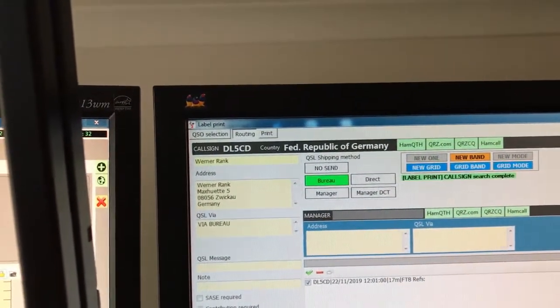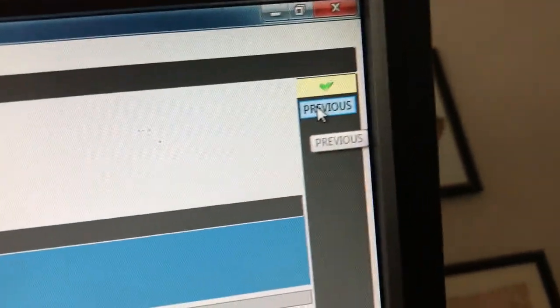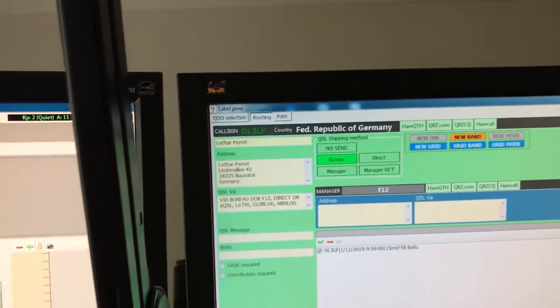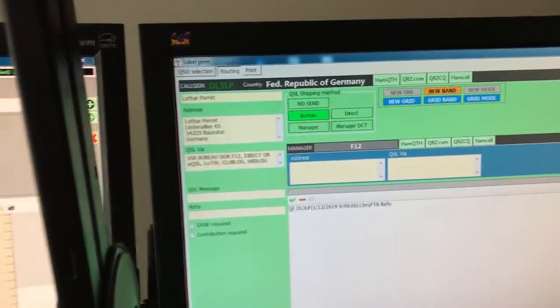That one looks fine. I'll go back using the Previous button here — and it now shows green and says Bureau. My second operator has just walked in the room.